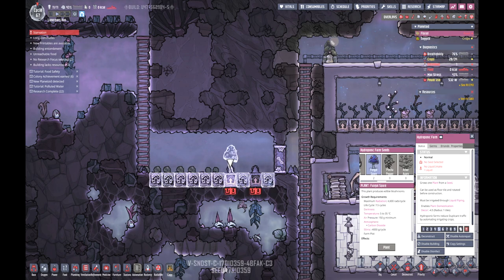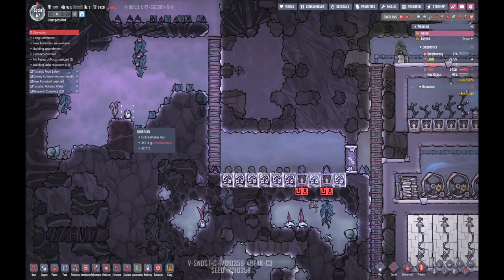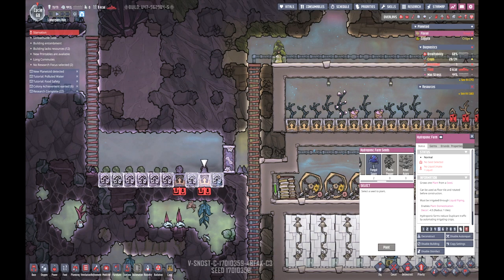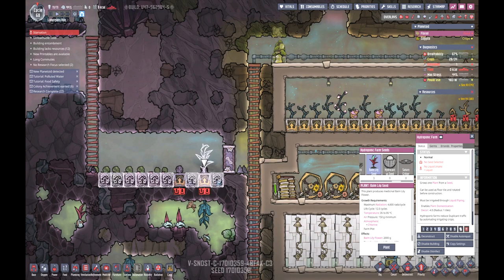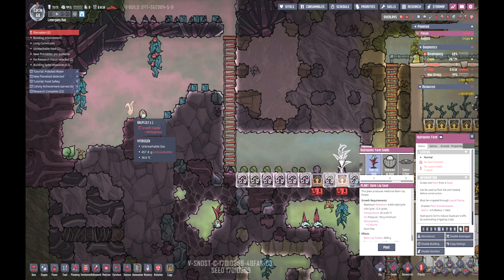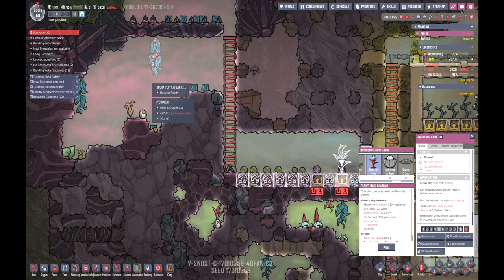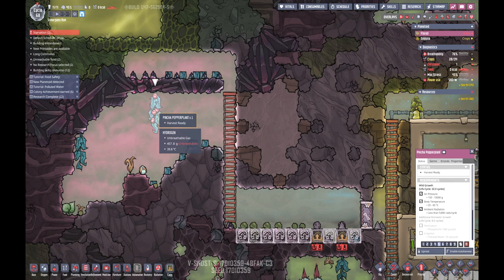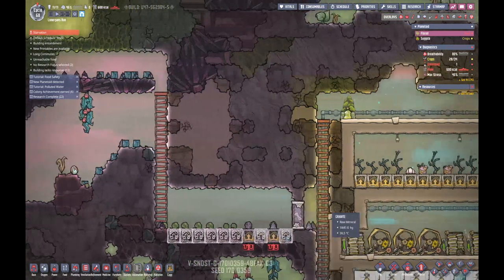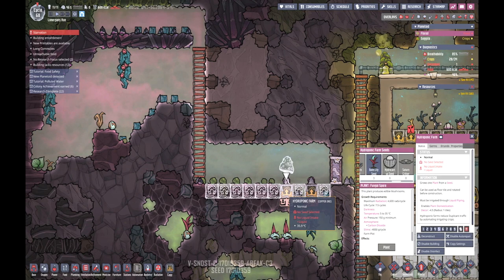What about fungal spores? That must be a carbon dioxide atmosphere. We've got what are these things? Balm lilies - can we grow balm lilies? Oh, we do have balm lily - chlorine, hydrogen - because it's got a horrible atmosphere. Pinch of pepper plant - that's hydrogen as well, isn't it? Nothing else down there. Okay, let's just go for the blossom seeds.